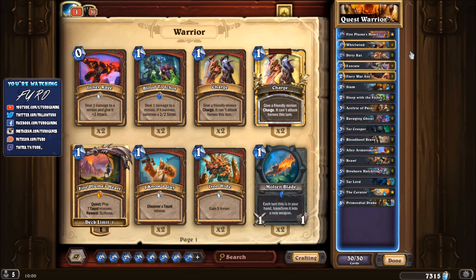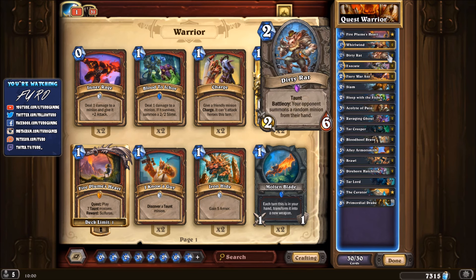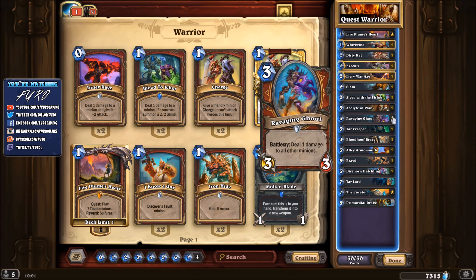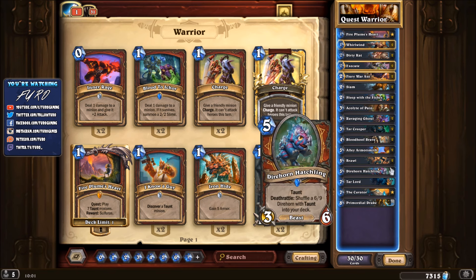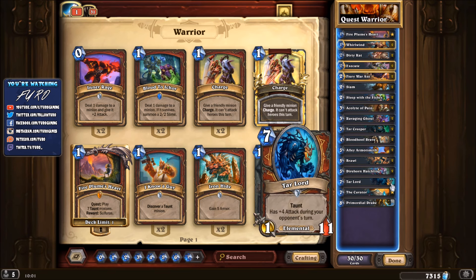As you can see in the deck list, we have lots of taunt minions. We have the Dirty Rat, the Tar Creeper, the Bloodhoof Brave, the Alley Armorsmith, and the Direhorn Hatchling - a new card from the Un'Goro expansion with taunt. Its deathrattle shuffles a 6-9 with taunt into your deck, making it an even stronger taunt unit.